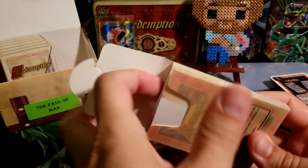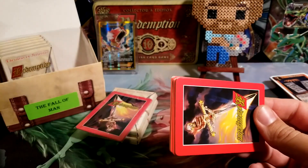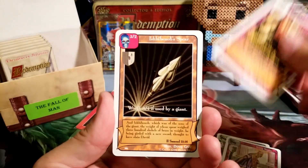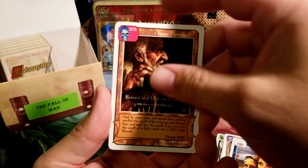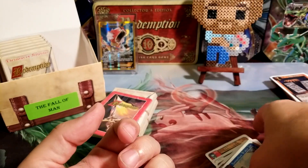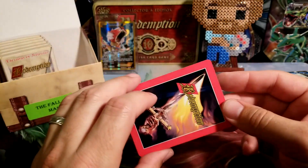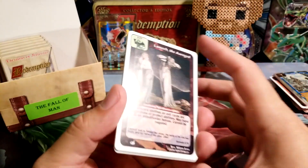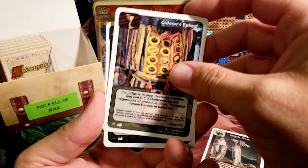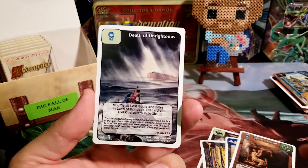We are getting there — down to the last three, which is halfway through because we only do six. Let's find something good in these. Let's find a Good Samaritan Water Jar. Aren't there reprints of Michael and King of Tyrus and stuff in Kings? I think there are — I can't remember off the top of my head and I don't have a way to look it up right now. Cursed Ground and Death of Unrighteous.